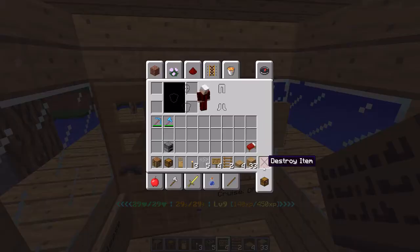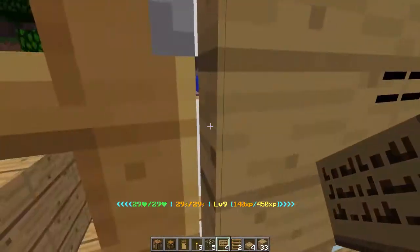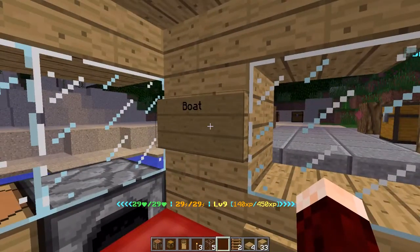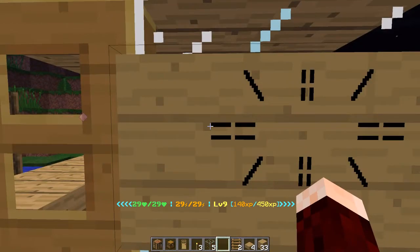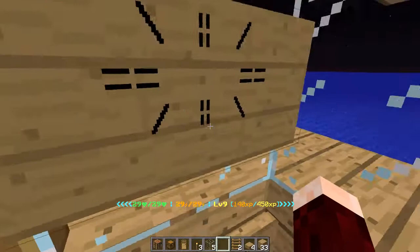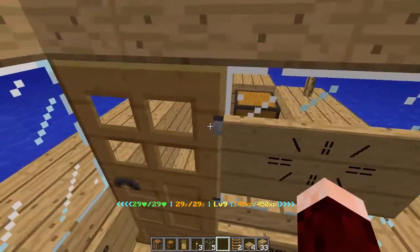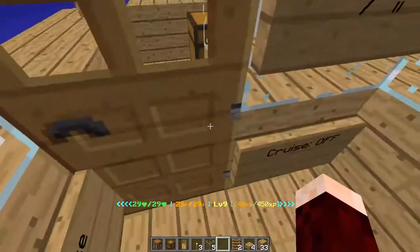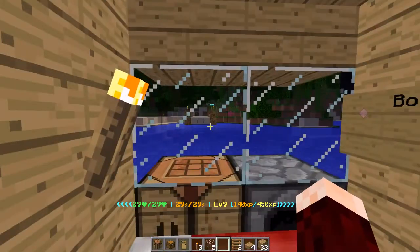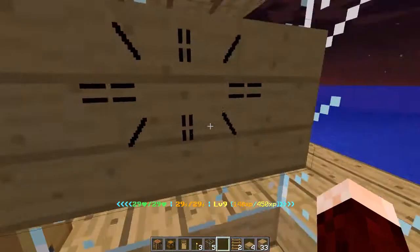That's everything — that is literally the entire boat completed. Let's go take this thing out for a quick spin. Right click the boat sign. I have my chat turned off so you can't see that it activated, but it is active. I just right clicked the helm sign and now I've turned to the right. We're moving at a pretty quick pace here.